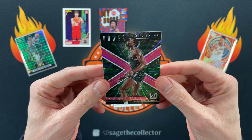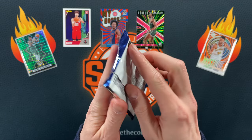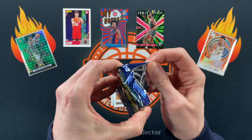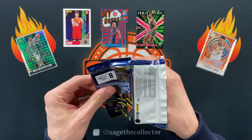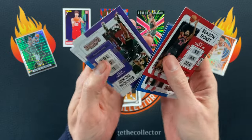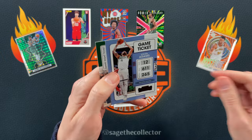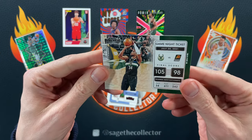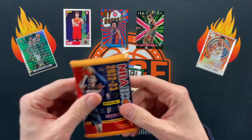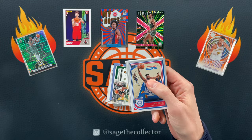I have one lone Contenders blaster pack just floating around in my stash, so let's rip it. We got Zion — who may or may not ever stay healthy — Kyrie, got a red of Steven Adams, and we got a Giannis Game Night Ticket.